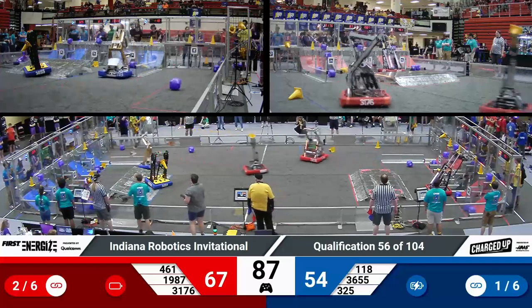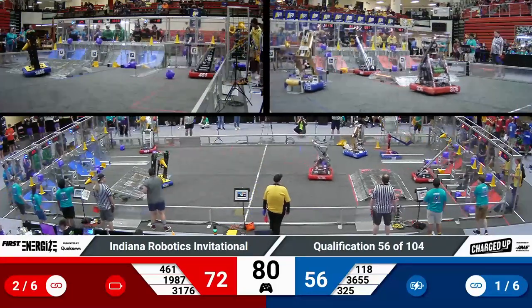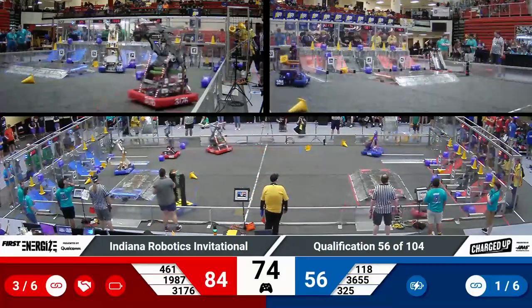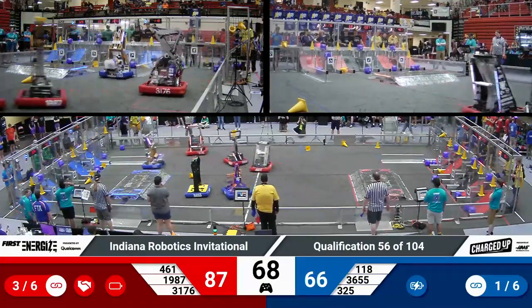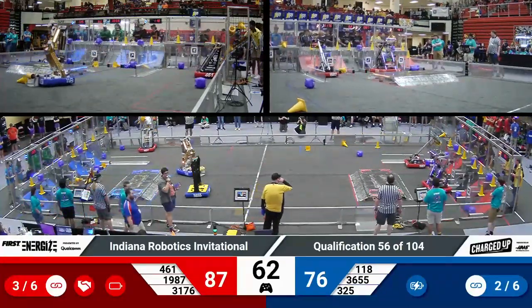We've not yet gotten our cooperation bonus yet in this match. Blue alliance 36-55 looks like they're moving a little bit, but might be having some connectivity issues on the field. Their partners, though, keeping up the pace. 118 lifting up, scored a cone on a high node — that's going to earn them five points. Their partner Respawn Robotics has headed over with a cone of their own while Robonauts scores a link.